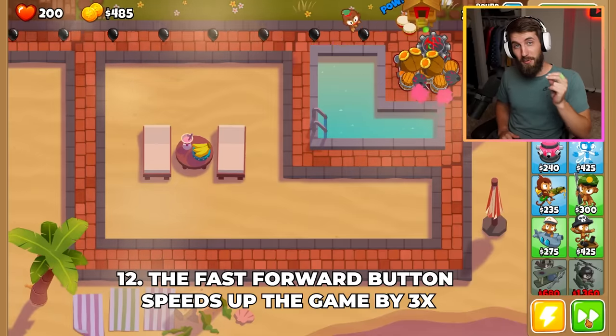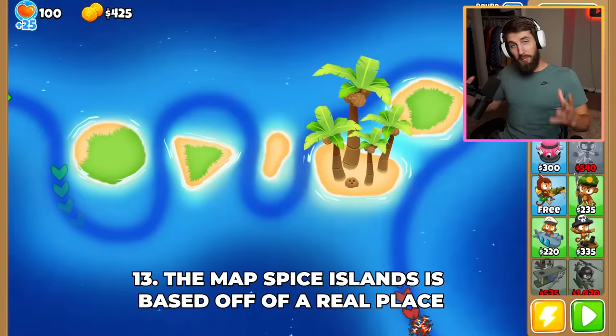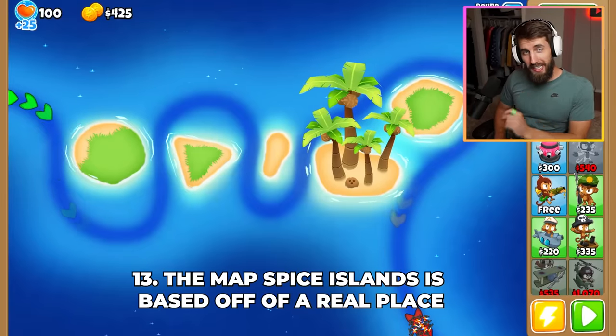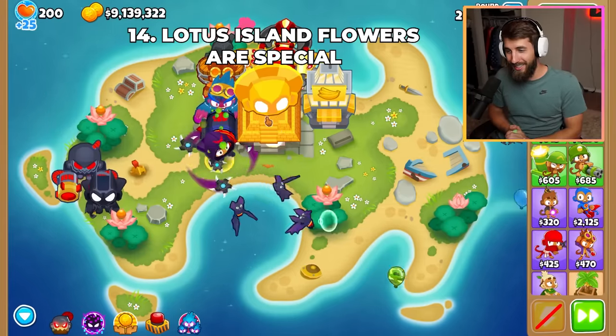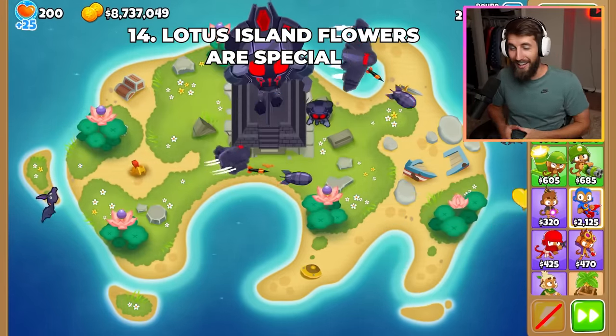The fast-forward button makes the game speed up by 3x. The map Spiced Islands is based off a real place in Indonesia that shares the same name. On this map, the flowers can be clicked to stun Bloons, but they have a long cooldown before they can be used again.